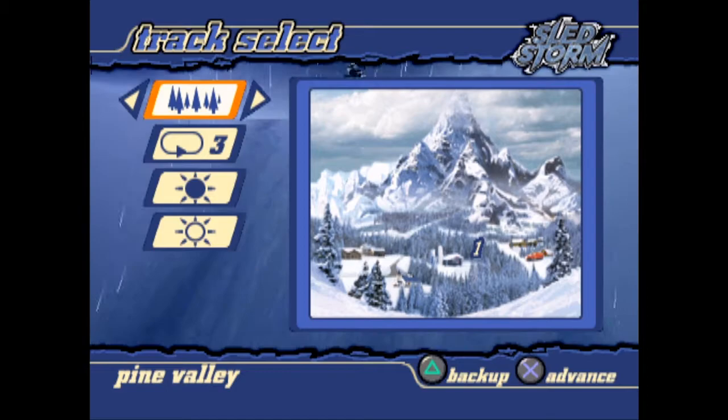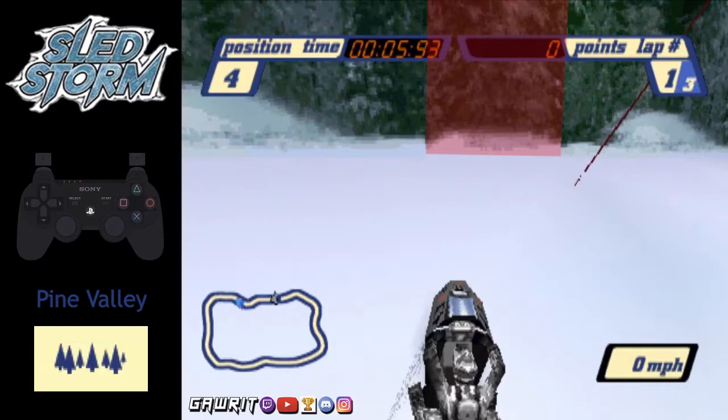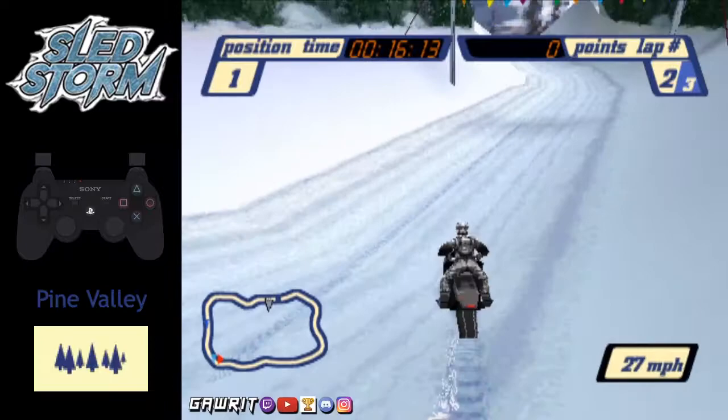Now that we have the storm sled selected, let's load up Pine Valley and get into the tutorial. The first checkpoint that we must cross is in the midway point of this hill, so we're going to turn left by leaning. After that, line up facing this wall slightly at an angle. At this point, drive forward holding down to crash. Your sled should slide towards the finish line pole or across. If done correctly, you should spawn in front of the finish line. Once you've heard the lap tone chime, you have just successfully performed the Pine Valley skip.